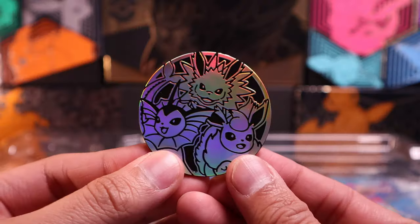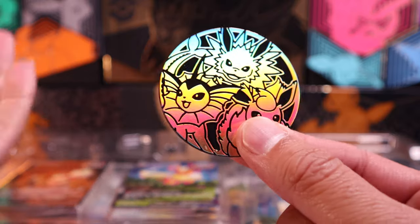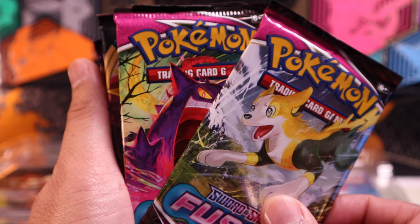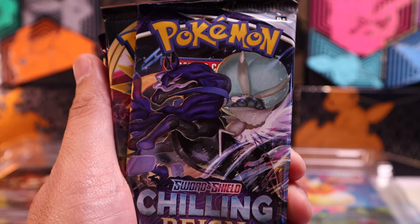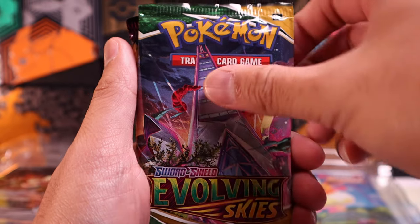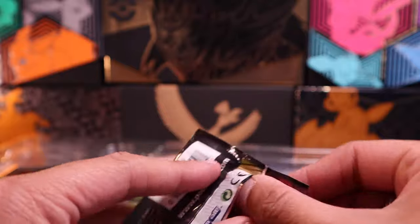We'll knock this one out. Jumbo coin with the Eeveelutions. I still don't understand these jumbo coins, but if you like them, why not? And pack-wise, we get two Fusion Strike packs, one Chilling Reign, one Rebel Clash, one Evolving Skies, and one Vivid Voltage pack. We will start off this video with a Vivid Voltage pack.